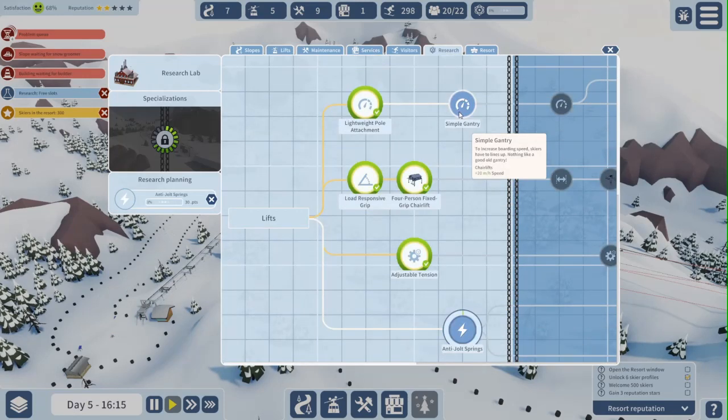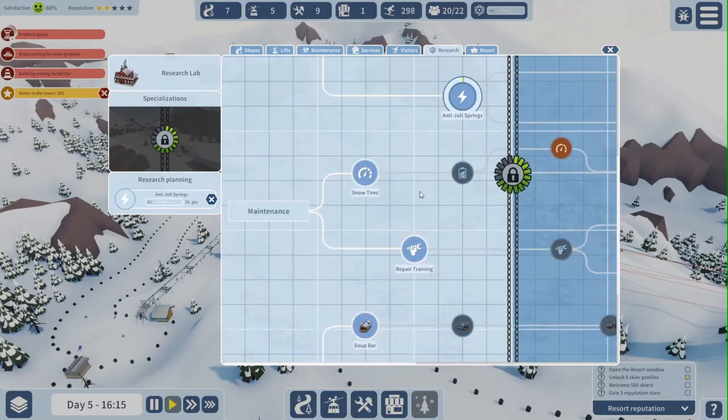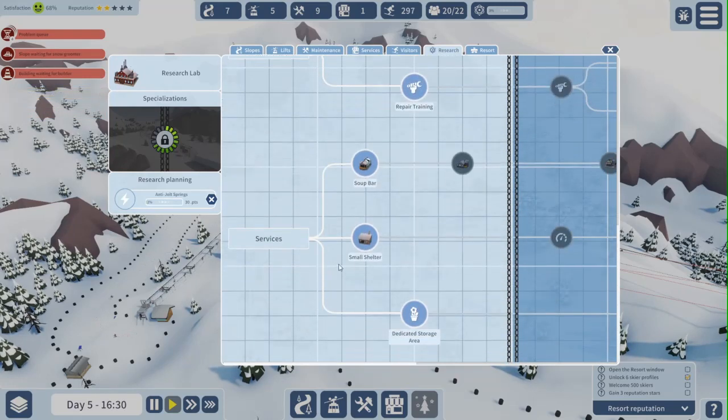We can also get a simple gantry. But before we do that, I'm going to work on my maintenance: snow tires, repair training, the surface, small shelter, dedicated storage area, and a soup bar.